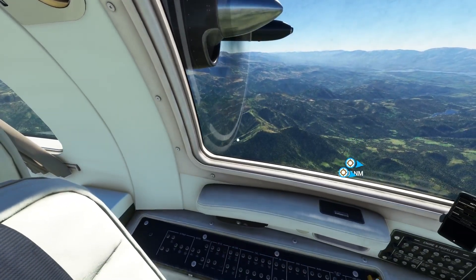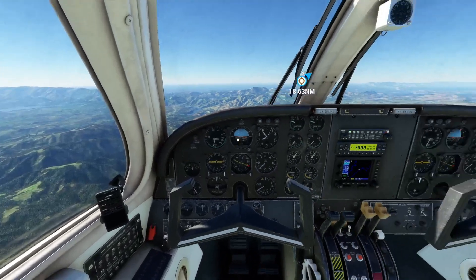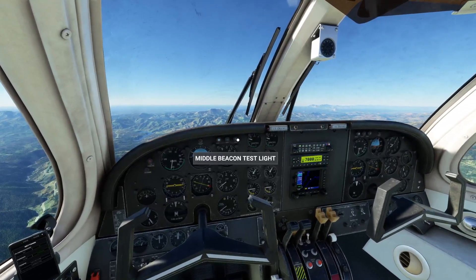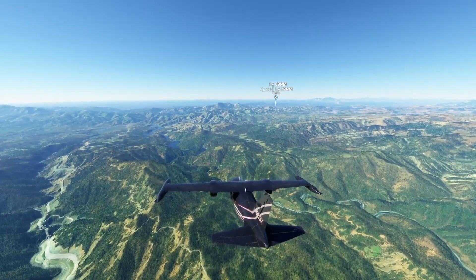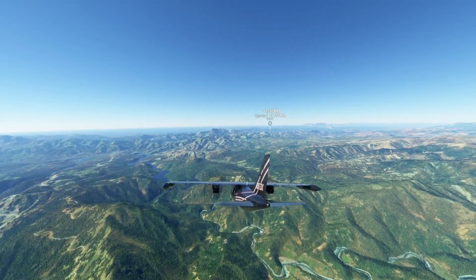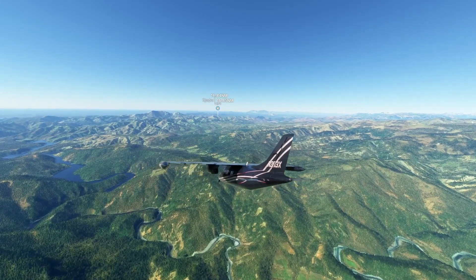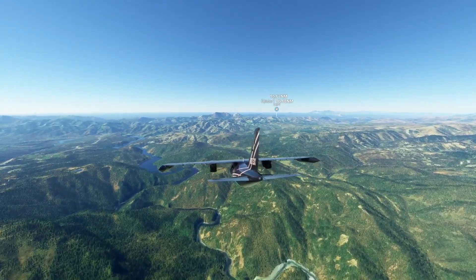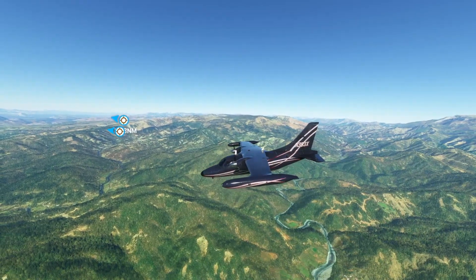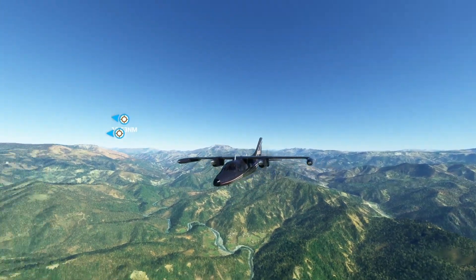I don't think these windows can open — only the one on the back I think opens, not these. 17 nautical miles, let's go. Let's decrease our altitude a bit — I don't want to be too high when I get there. Just look at how cool the plane is, it's smooth — good manoeuvring for a plane like this. These planes look like dolphins — same as the Honda Jet, kind of similar, though the wings are different. I love the Honda Jet as well.